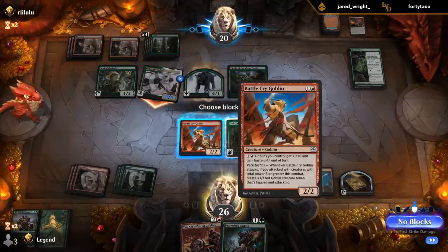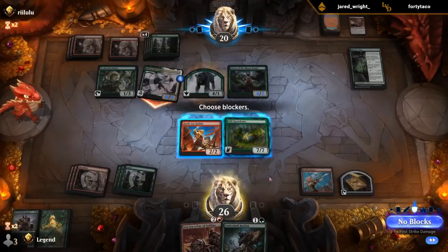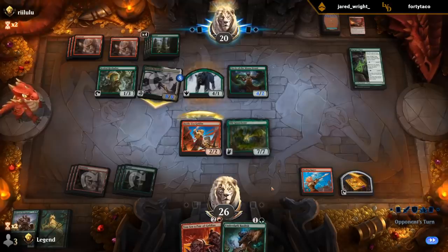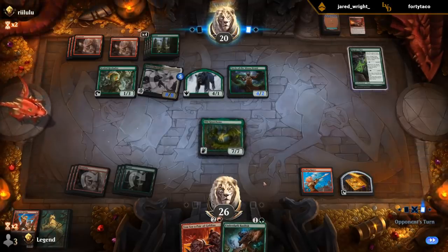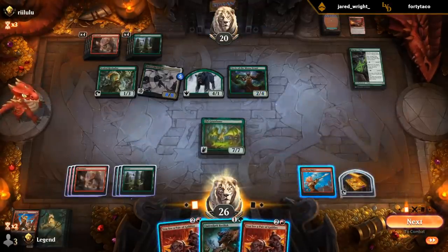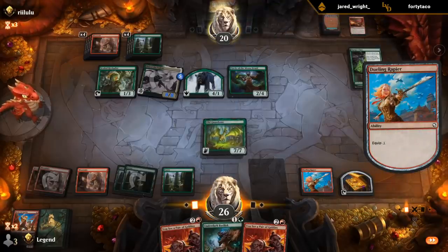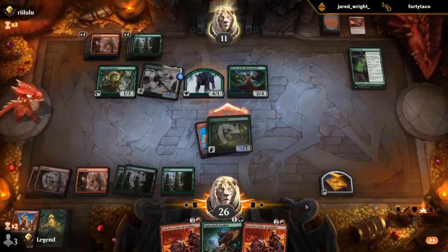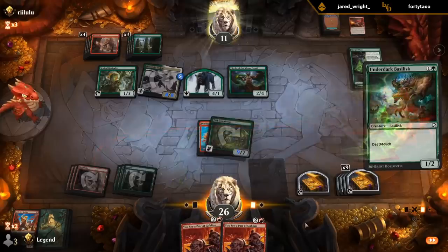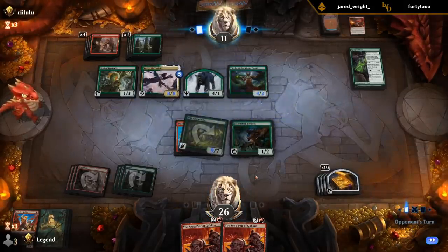Do I take sixteen and keep my Battlecry Goblin, or do I chump now? Sixteen is a lot of damage. Is this going to do anything for me later? Probably not. That's a lot of chump blockers. Come on, Gnawbone — carry us to victory.